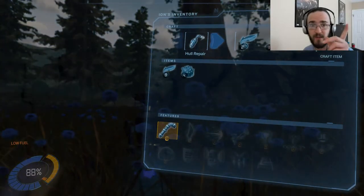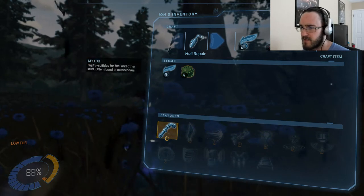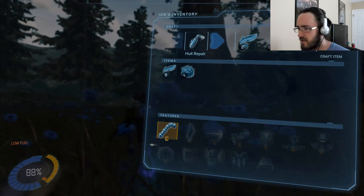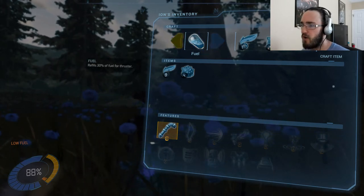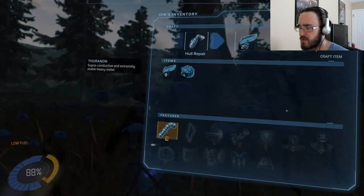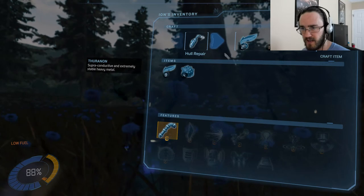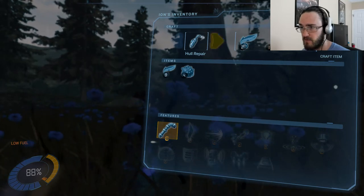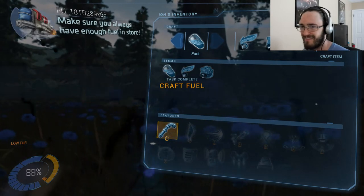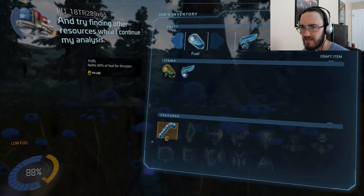Episode 1 is always touch and go — I'm still learning how to do this. This is like session 0, as they would call it. I have one part of the fuel recipe. The other part appears to be something called Thranon — superconductive and extremely stable. Heavy metal. I have both of those, so craft items. Make sure you always have enough fuel in store. And try finding other resources while I continue my analysis.